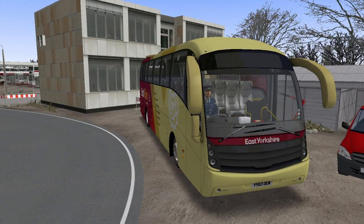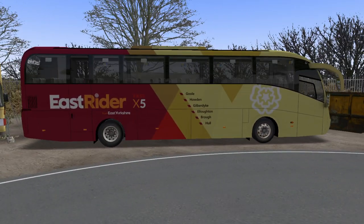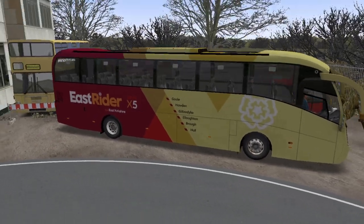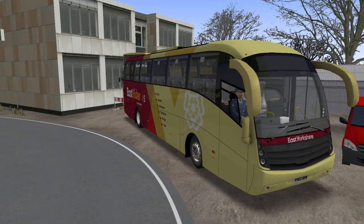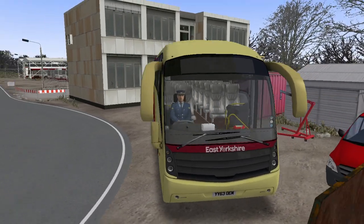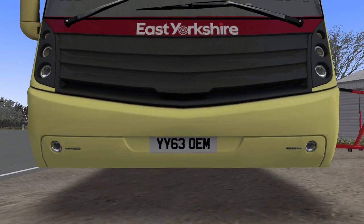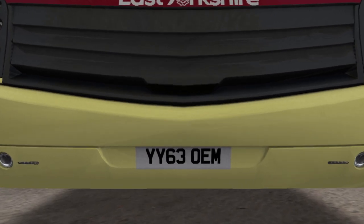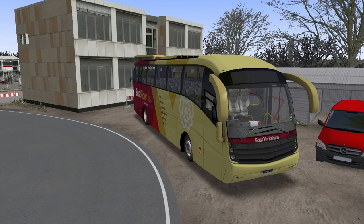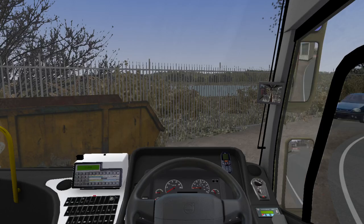It suits the Levante down to the ground and it's realistic, as these coaches are running around in the real world. It's part of the new brand launch by Go-Ahead Group, who now own East Yorkshire Motor Services. The East Rider brand is something we'll discuss in this video. The vehicle we're driving is Levante B9R YY63 OEM, which in the real-life fleet is East Yorkshire Motor Services number 81 — a bus I've actually photographed in the real world.